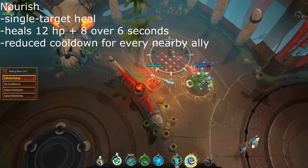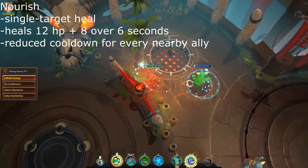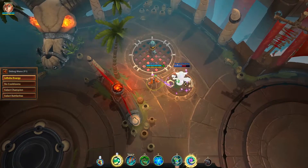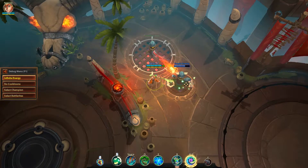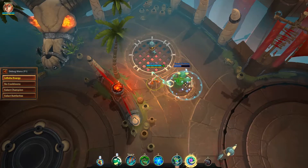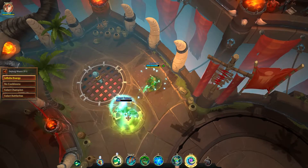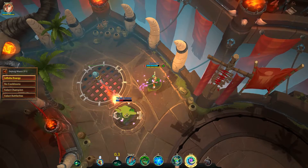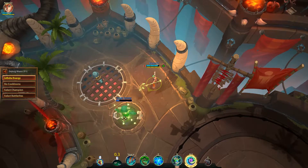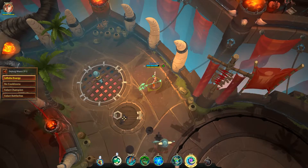First of Blossom's two healing abilities, Nourish can heal herself or a teammate. It restores 12 health at first and applies the butterfly status effect, restoring an additional 8 health over 6 seconds. Although not the most powerful of heals, it can be effectively spammed. It has free charges with a basic cooldown of 3.5 seconds, further decreased by 1 second for each ally near you when you cast this ability, so be sure to use it whenever you get the chance. Gives the phrase 'heals for days' a whole new meaning.